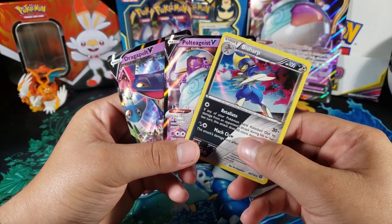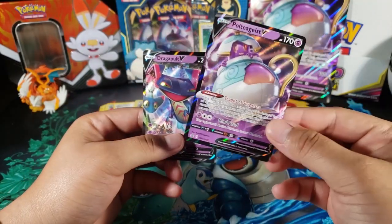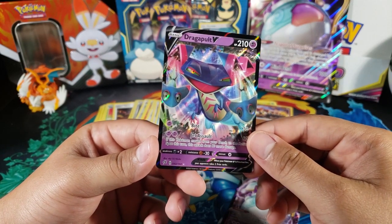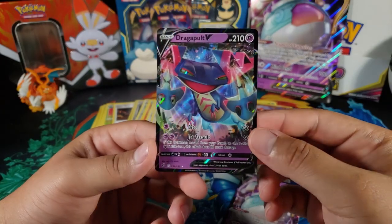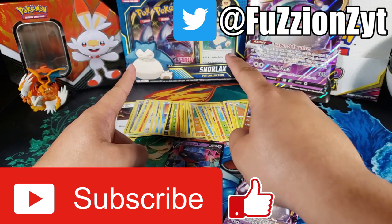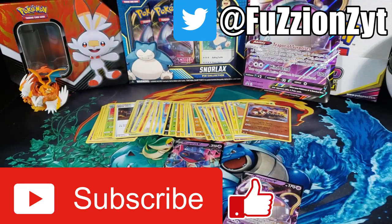Alright guys, that's it for this pack opening! We got a holo Bisharp, a Polteageist V promo, and this awesome Dragapult V — I think this might be my first V card from Rebel Clash, so that's really nice. If you enjoyed it, hit the like button, and let me know in the comments if you want to see the Snorlax pin collection box — it has Sword and Shield packs and it looks like a Sun and Moon pack too. Subscribe for more videos, we're almost at 400! Thanks for watching, peace out!